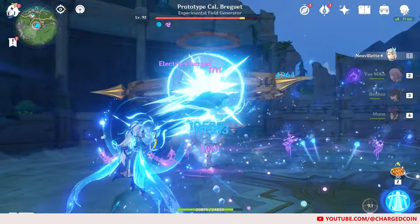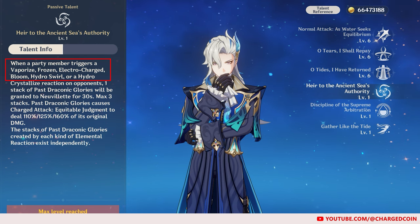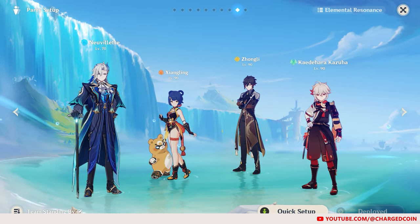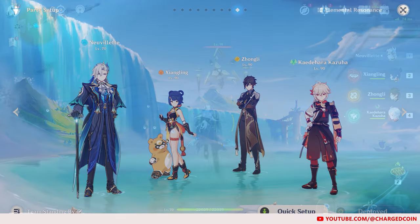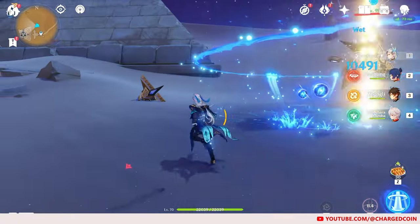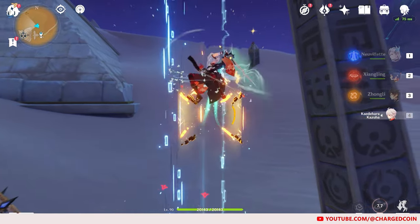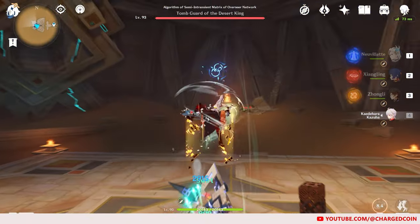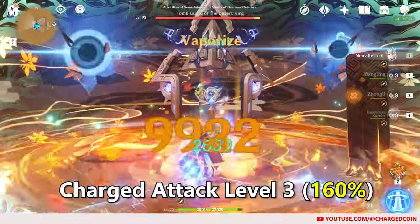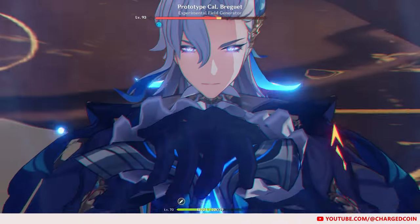Neuvillette, being a Hydro DPS, has many viable teams. His ascension talent basically recommends building him with Hydro reactions in mind to get more damage. I'd like to share 3 main teams. First, a Vaporize team with Neuvillette, Xiangling, Zhongli, and Kazuha. Neuvillette first uses his skill to apply Hydro, followed by Zhongli using his skill to generate a shield, apply Geo, and create Hydro Crystalline Shards to activate his first charged attack boost. Kazuha can swirl Hydro with his skill to shred the enemy's Hydro Resistance, activating Neuvillette's second charged attack boost. Xiangling then uses her Burst to apply Pyro, which vaporizes for Neuvillette's third charged attack boost. Kazuha then uses his Burst to swirl Pyro, and Neuvillette finally uses his Burst and unleashes his charged attacks to deal massive damage.